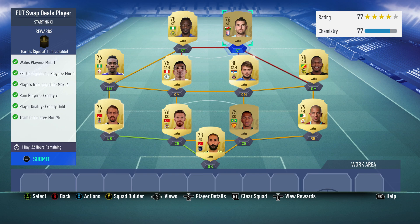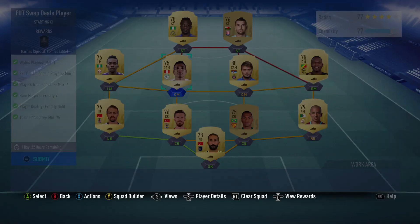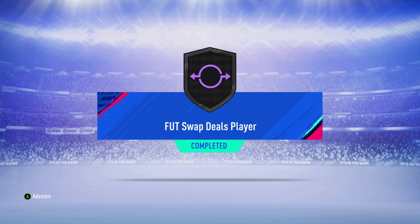I'll just go for Sam Vokes - it seems like an easy option. All of them are 10k at the moment, so for me it was just - I can imagine him holding his price higher than other people because he does fulfill both requirements. That is the team I'm putting in. You can see we're good on the chemistry and I've packed two players, so we should be right on the edge but still good for the chemistry. Let's submit and get our lovely player.